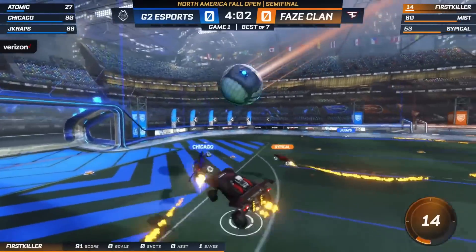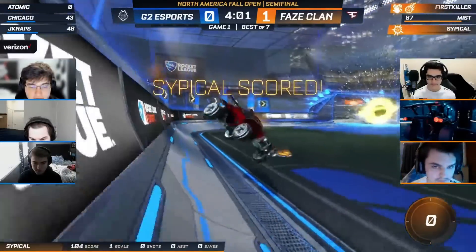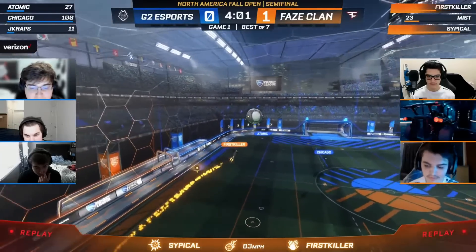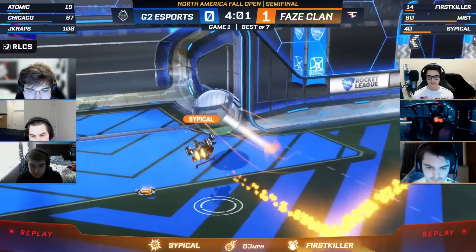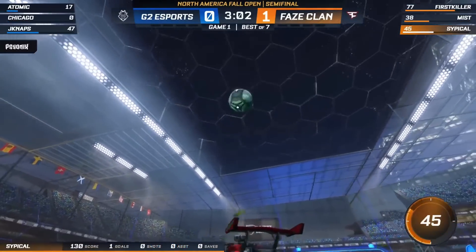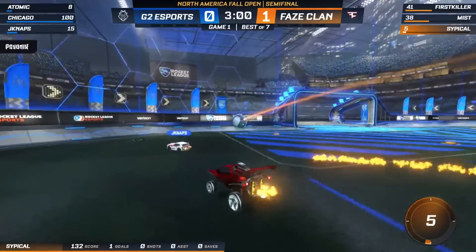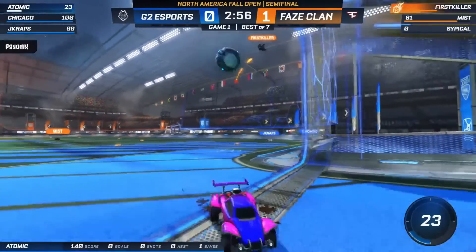First killer had a great day yesterday and delivers a good pass to Sipakul, who rockets his first goal for FaZe. This first touch sets him up to either go for a flip reset or go for that pass. You can tell the defense had no one up for the rebound — Atomic got there first. A little bit of panic on the G2 defensive line; the misflip from JNaps on the backboard, and now the pressure's still coming in.